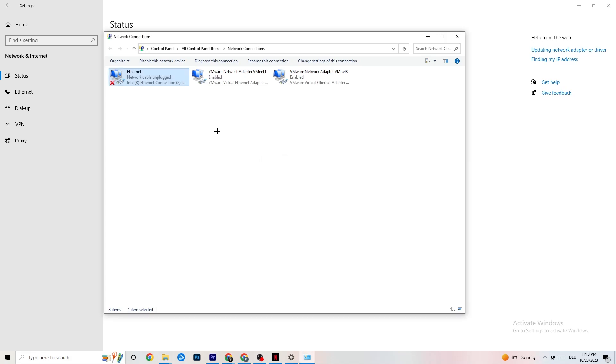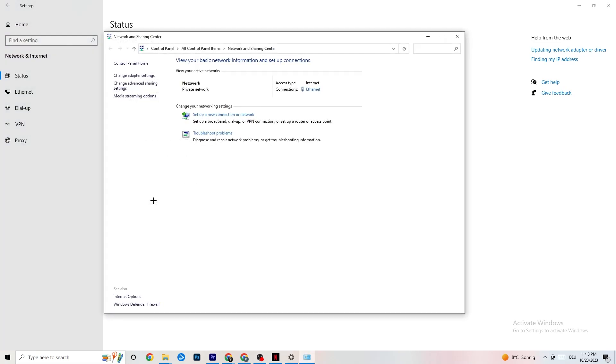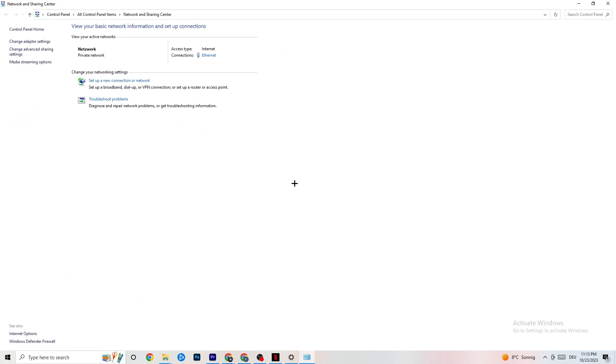Once it's back on the network and working fine, close that window and click onto Network and Sharing Center. Check which your access type is — it should say Internet — and check your connection type. If it says Internet but you're connected with Ethernet, that's a problem you need to fix.